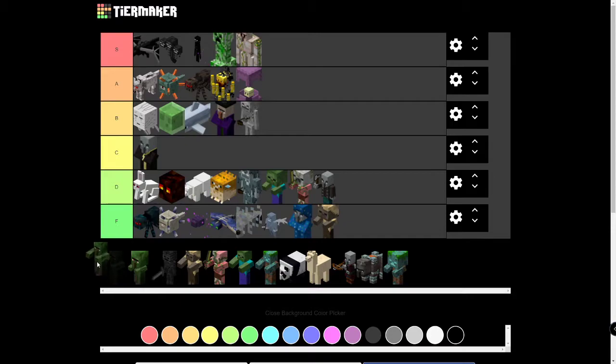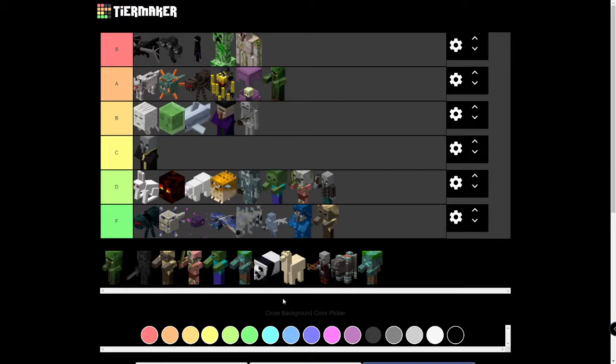Zombie Villagers are definitely not as good as regular Villagers, but they can be cured into a regular Villager, and if you don't have a Villager around that could be really useful. So I'm going to put them in A tier. I'm also noticing there's no regular Villager on this tier list — a Villager would obviously be S tier. You could get basically any item from them: Enchanted Books, really good armor, good tools, sometimes even diamond tools, and blocks like Brick and Clay. They would obviously be S tier.